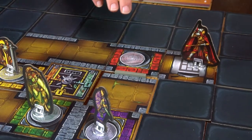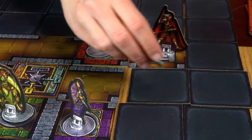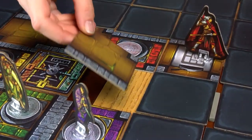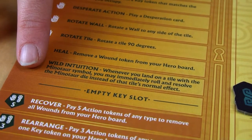The Rotate Wall action costs one hand and allows you to rotate one wall token in the maze. The wall token is always placed between two tiles and you may rotate it to any side of either tile it was touching — you can also place it between two unexplored tiles. The Rotate Tile action costs one hand; take any face-up tile in the maze and rotate it 90 degrees in either direction. Heal also costs one hand and allows you to remove one wound token from your board. Finally, the special action has no cost but can only be done once per turn.